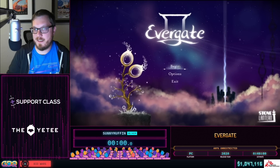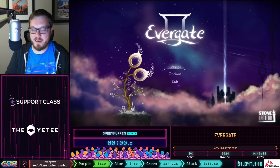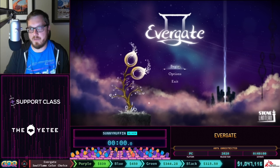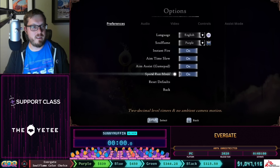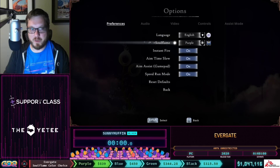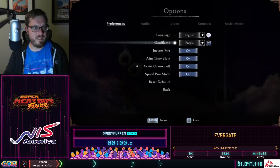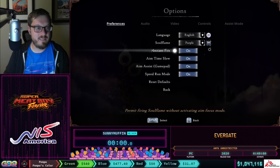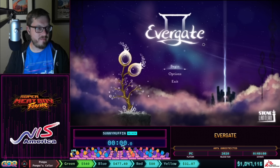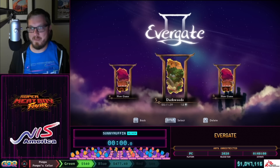I'm Sunny Muffin, and with me today is Ghost Kumo. We're going to be doing some Evergate any percent today, but before we get started there was an incentive for soul flame color. We can quickly confirm the winner of that bid war — it was purple.